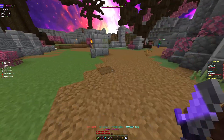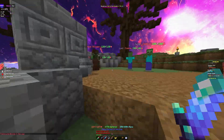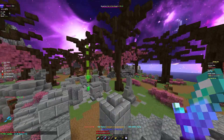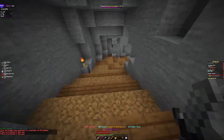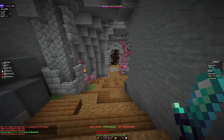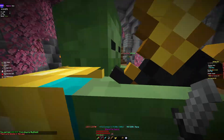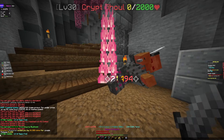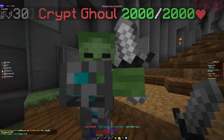Let's do the first damage test on some targets — not zombie damage. Let's do the Fell Sword: 21k, 21k. So it does 21k for one hit.